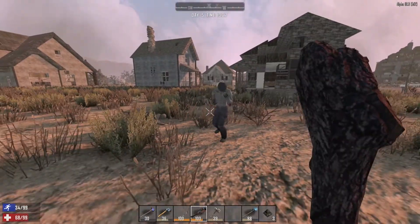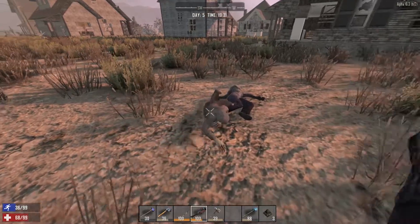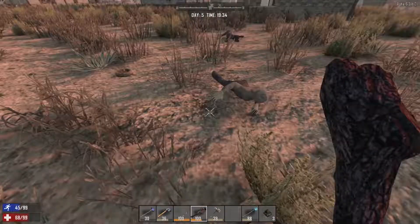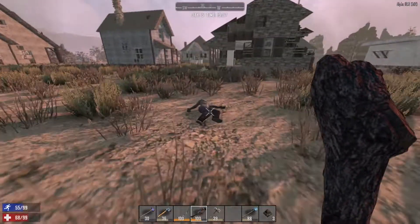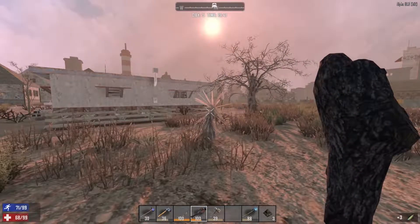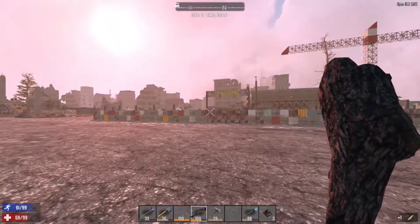There he is — let's deal with this guy real quick. That wandering horde — I know it. It's going to destroy me. It's going to walk right through my base. It's going to be a mess. Another headshot — sweet. I also want to just stay out here as long as possible, just so I don't have a wandering horde hitting my base. I don't have any arrows.